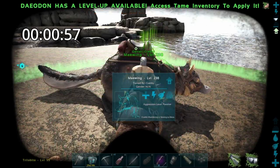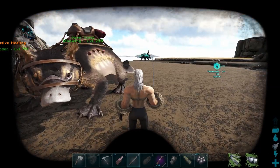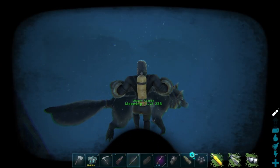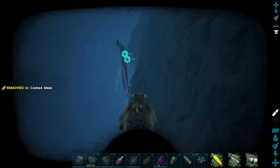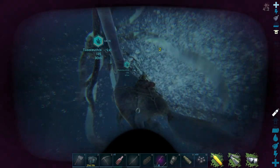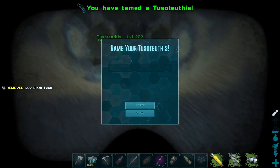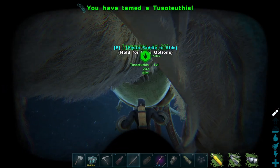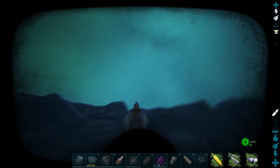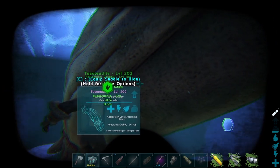The process repeats: set your timer, heal up the Meiwing, and when the time is almost done grab another 50-stack of black pearls, put your scuba back on, and head over to the Tuso. Make sure your Meiwing is on follow, approach the squid, and be careful — there may be another squid lurking nearby. Give it the last feed and you have tamed a Tuso! It's really not as scary as you think. Swim straight up; the Tuso will automatically follow you and when it is safe you can pop it in a cryopod.